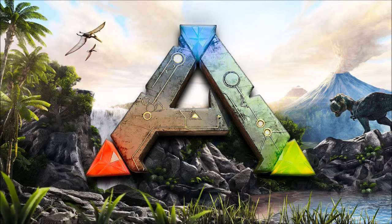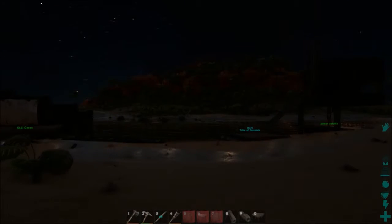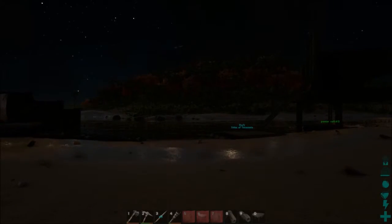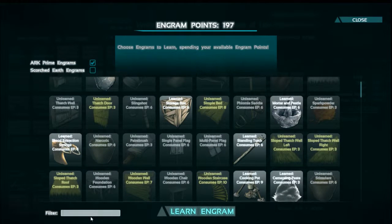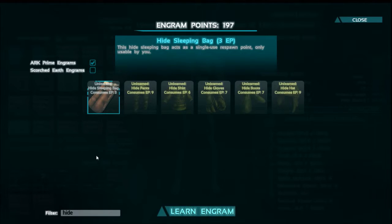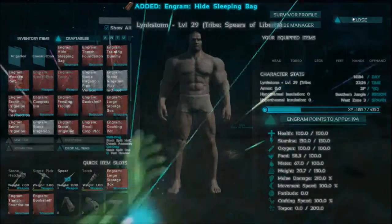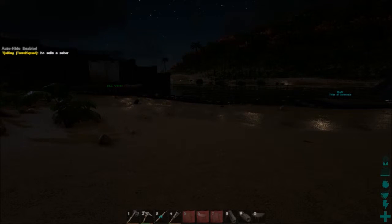To unlock the hide sleeping bag I need to enter the Engram menu. My friend told me that I can enter a name in the filter field to make searching easier. Hide sleeping bag — three Engram points. Exactly what I need. Now I can use it in my expedition to the north.